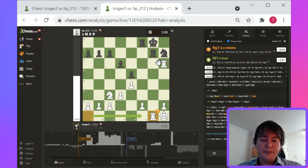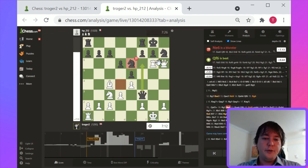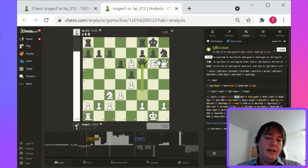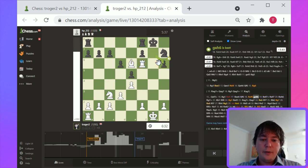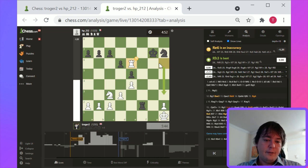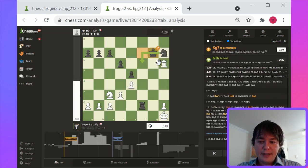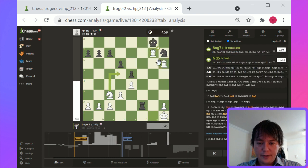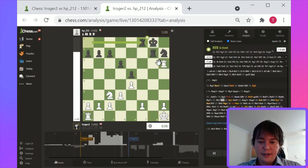Thank you very much for joining the stream. The Gold Coin game — I would check that one out. Very interesting. Especially after the queen trades here, white's advantage gets less pronounced. Rook f8, Rook takes, and let's see exactly where the eval flips.